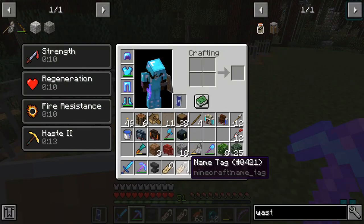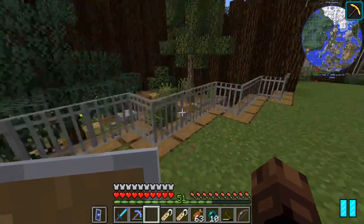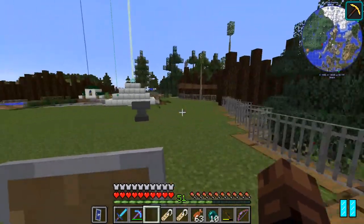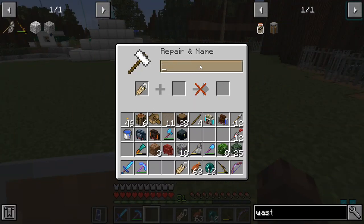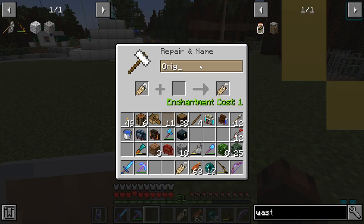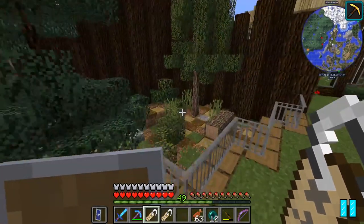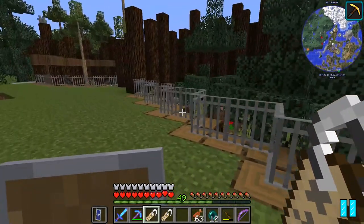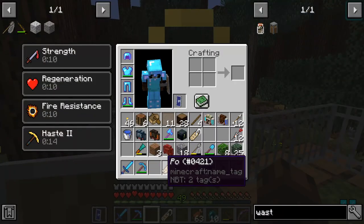You guys killed it with the name suggestions. The first red panda is going to be named Origin — that comes from Will Weston, thank you very much. The second one is named Poe, suggested by both Sakana and SkyKat64. That's the panda from Kung Fu Panda — a different kind of panda, but I don't discriminate. So Origin and Poe are our two panda names.